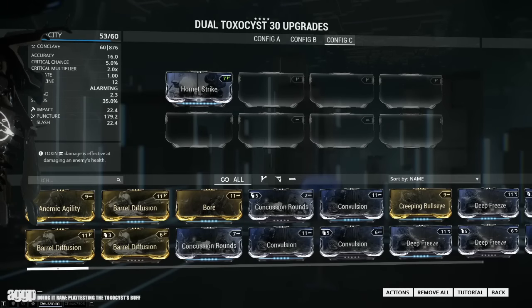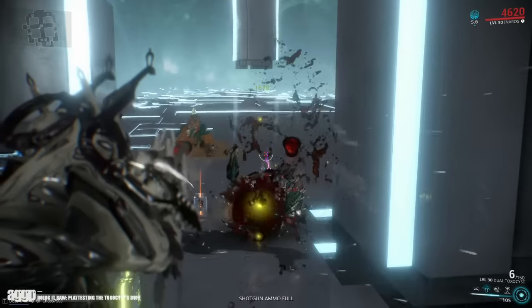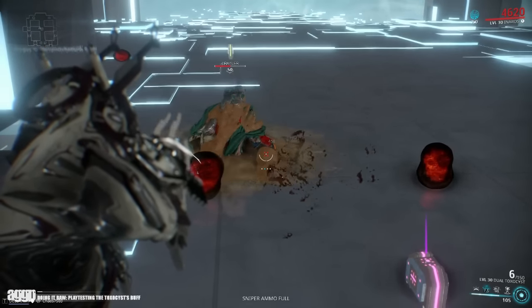This makes me think that the buff is granting 100% bonus toxin damage, so I toss on Hornet Strike to see. Without the buff we are getting 235 points of damage, and with the buff we're getting 458 points of damage, which gives us a 223-point damage increase, still closely mirroring the original damage.